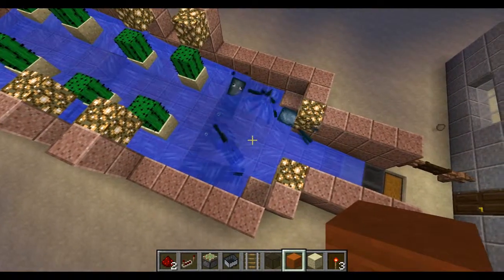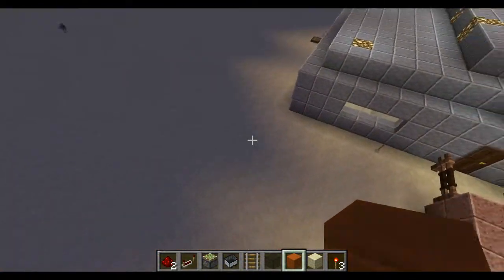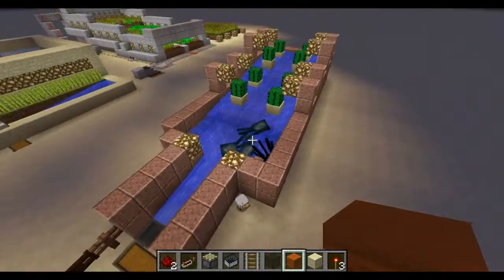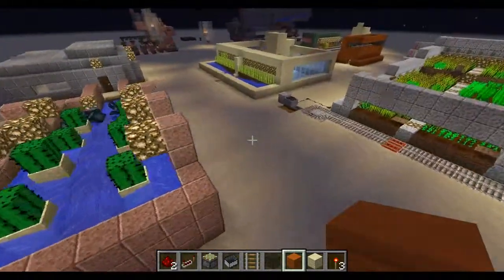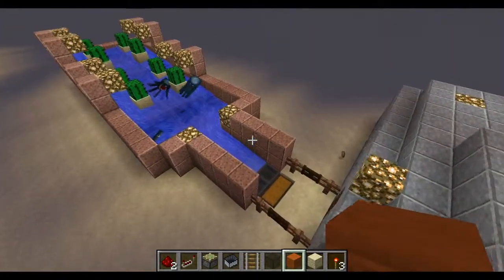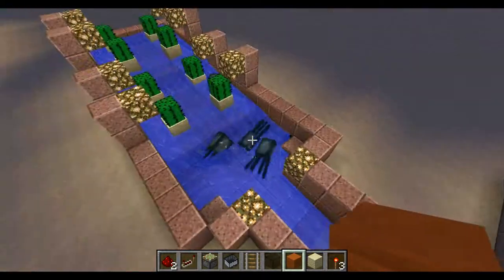Minefiend mentioned that there are so many squid in this particular cactus farm because this is a flat world. The only water on this world is the water that I put in here for demonstration purposes. In a survival world there would be lakes and rivers, and the squid might not be so prominent. So just bear that in mind.